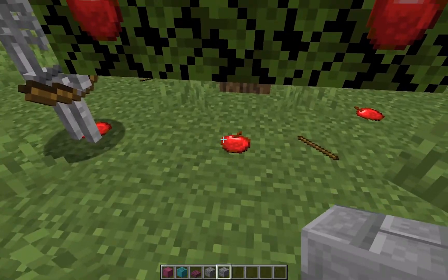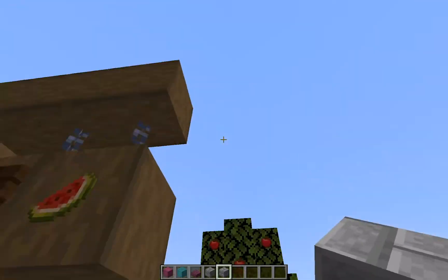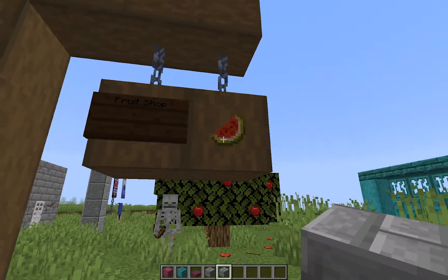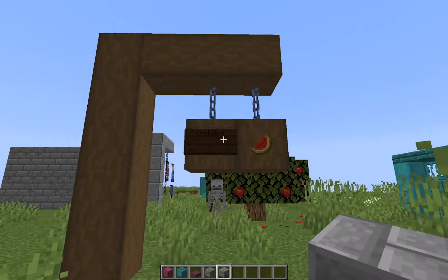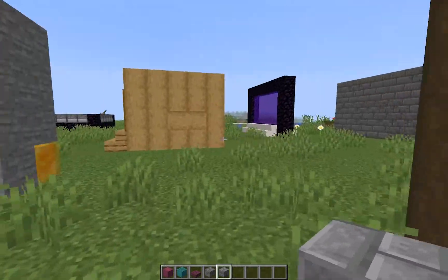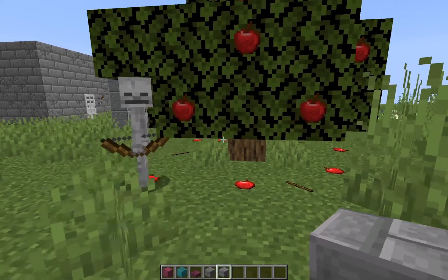You can also place items using invisible item frames. I put an invisible item frame over here — say if you have a fruit shop, someone coming by will know that this is a fruit shop.